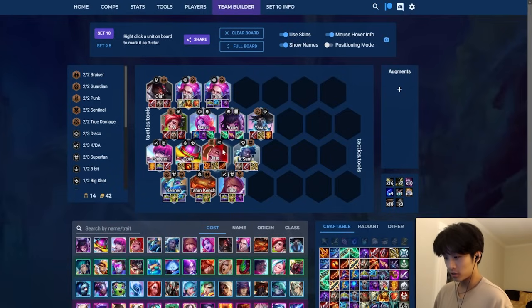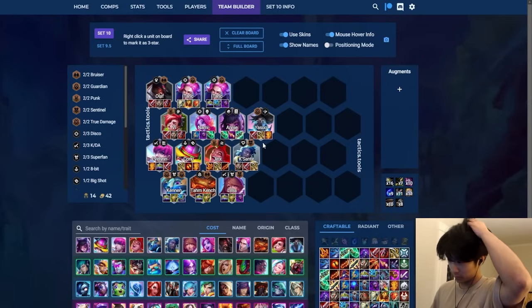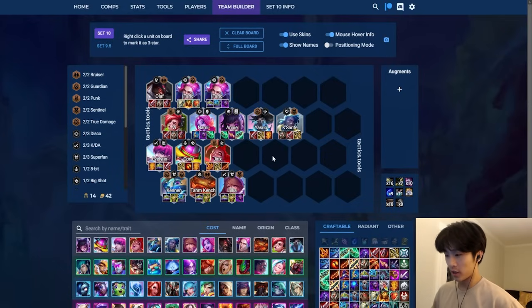Evelyn is really situational - basically only enabled by Superfan, otherwise I wouldn't really recommend her. Quirky is similar to last patch: a strong backline carry with AD items if you have the proper frontline. Jinx as well. Quesante - I didn't know whether to put him in A or B simply because of the Heartsteel tag. Early econ can never be a bad thing, so it depends on whether you treat him as a carry or for the Heartsteel tag alone. For the Heartsteel tag I'd put him in A; outside of Heartsteel, probably B.